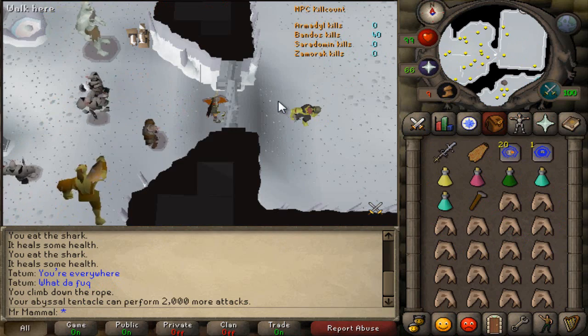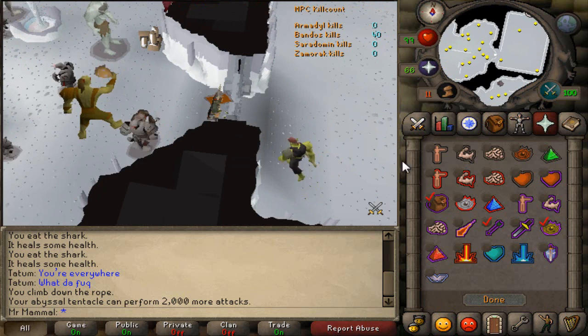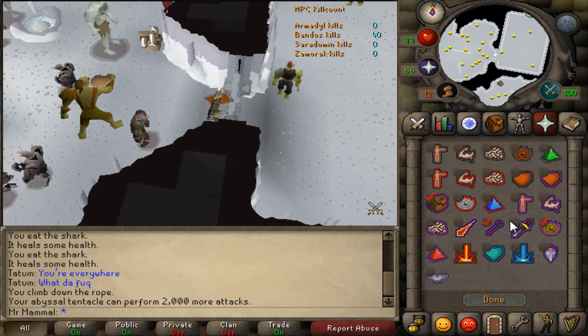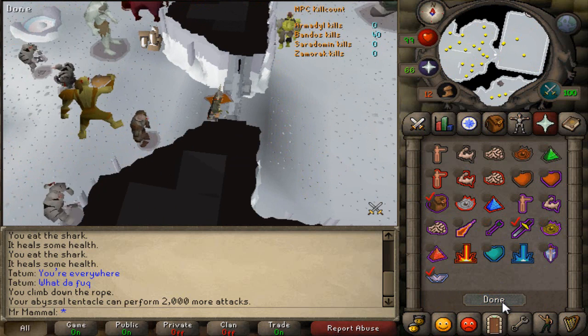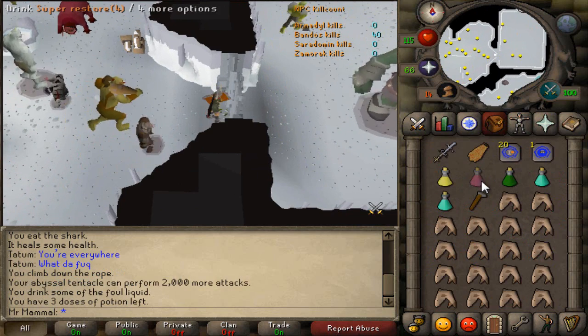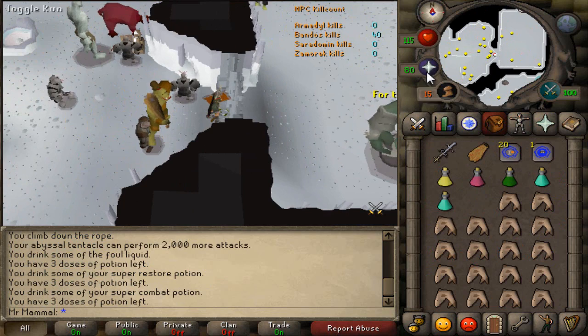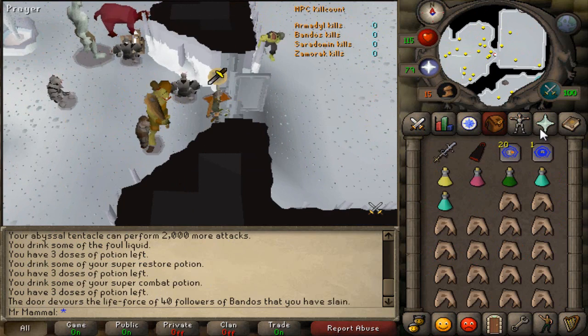Once you have gotten your Bandos kill count, come to the Bandos room, find yourself an open world, and then set your quick prayers. You want your quick prayers to be Protect Item, Protect from Melee, and Piety. Then pot up — drink a brew, drink your restore, then drink your supers. You can drop your hammer at this point, put on your fire cape, enter, and walk in.